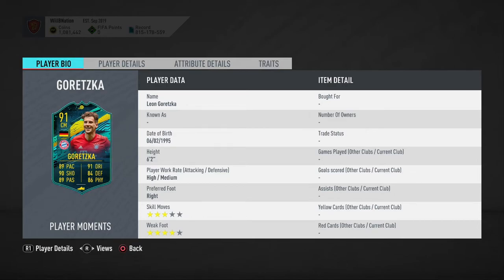Look at these work rates — he's got high attack, medium defense. Not the best for a central midfielder; you probably want high/high in both categories. However, as a CAM or second forward, those are probably very nice work rates. In terms of skill moves, three-star is not amazing but it's passable. Four-star weak foot though is nice to see.